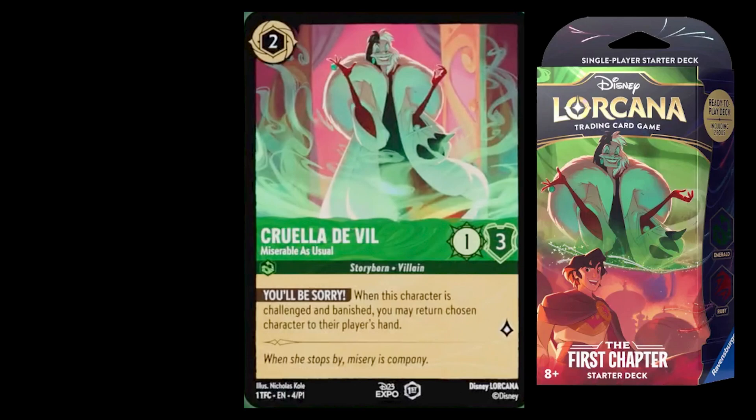I believe the starter deck doesn't have unique cards — all cards can be gotten from booster packs. The starter deck is just a pre-constructed deck ready to go, giving you a guaranteed foil of whoever is on the cover, plus tokens like the lore tracker token and damage tokens. If there are no unique cards, there's no real reason to buy it purely for collecting purposes.